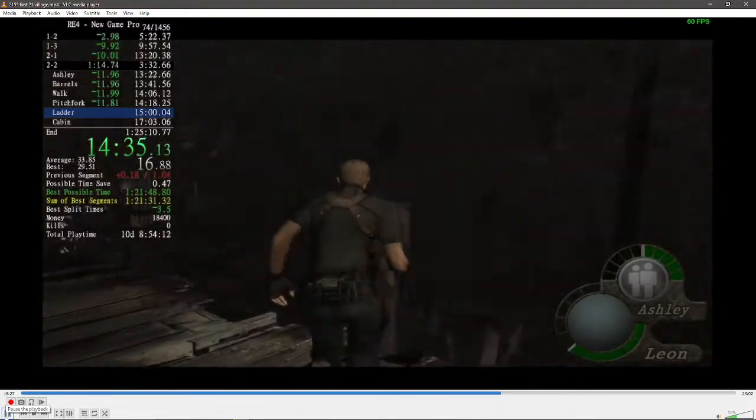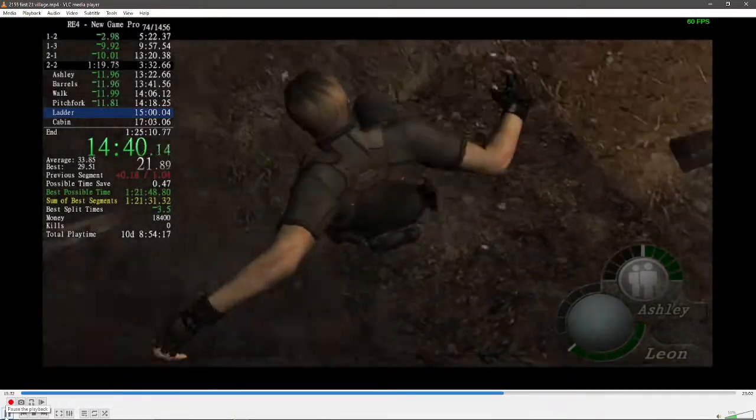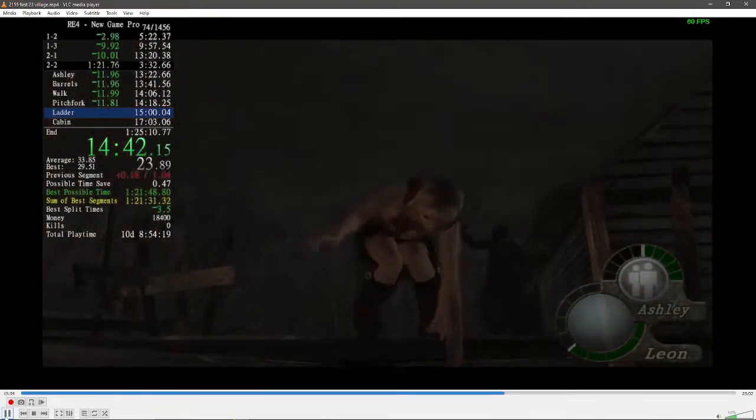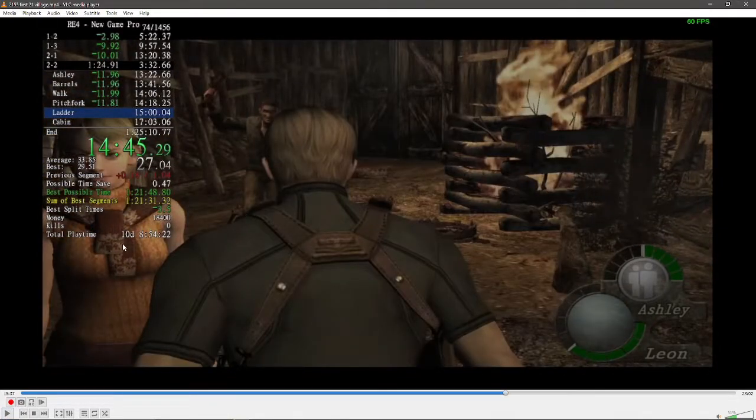Wait until you see Ashley's head pop up and then run forward. You've got two options here: take the far left after baiting this guy's attack — that's the safe way and loses a second — or go straight up the middle and right when you see Ashley get close to this trap, tell her to wait and hit the door. That's the optimal way. Just do whatever you're comfortable with.